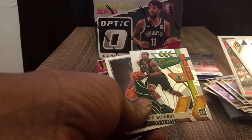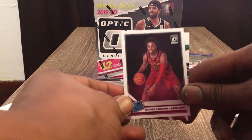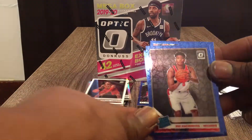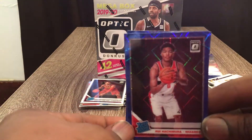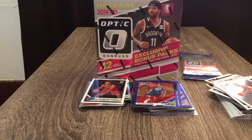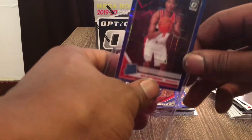We got an Eric Bledsoe Express Lanes and a Darius Garland Rookie card — he's gonna have a nice year. Let's see what we get out of our bonus pack. We got a Lou Williams, Robert Covington, and a Rui Hachimura blue velocity — nice, that's a nice pull. I put that in my highlights right there, and always put my real nice cards in protective top loaders to keep them nice and fresh.